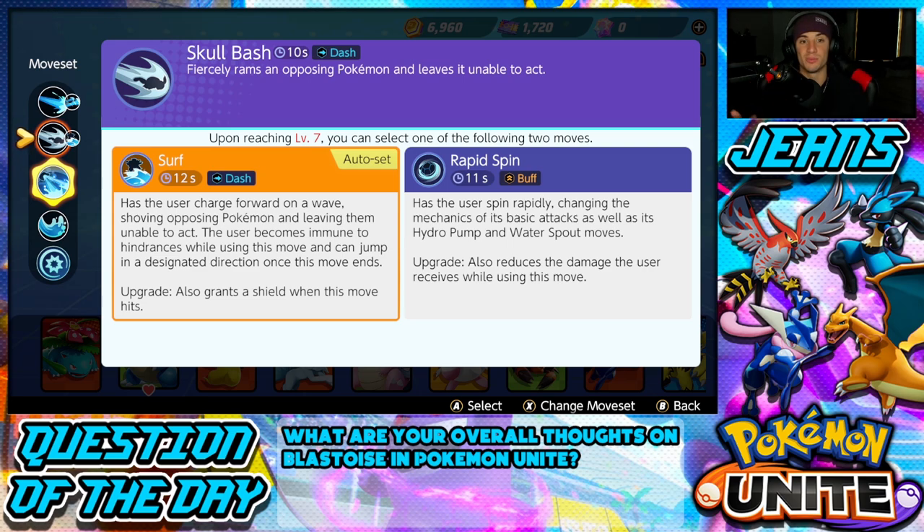Skull Bash fiercely rams into the opposing Pokemon, making it unable to act — it's a little stun and a dash at the same time. It's pretty good to start off with, but then it splits down into Surf and Rapid Spin, which are both phenomenal moves.